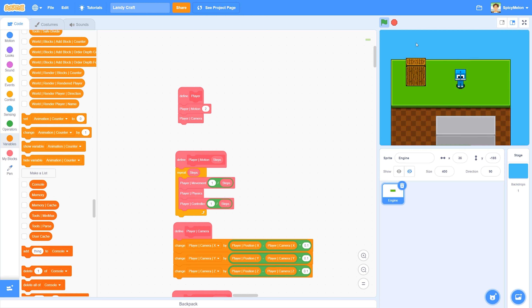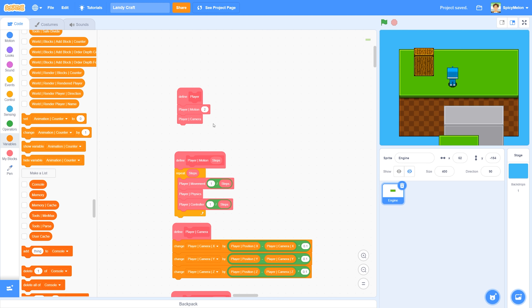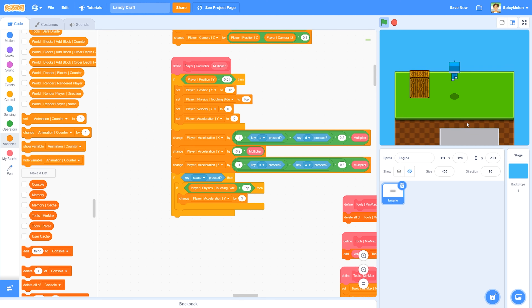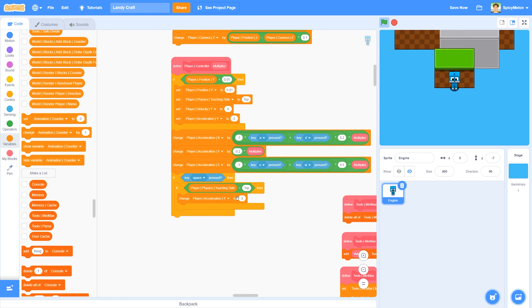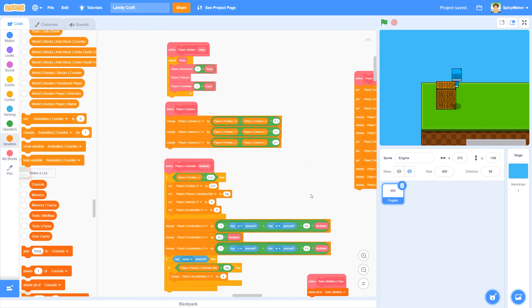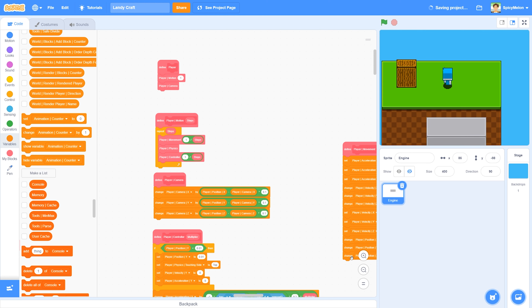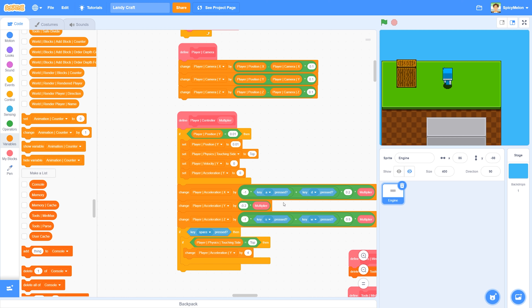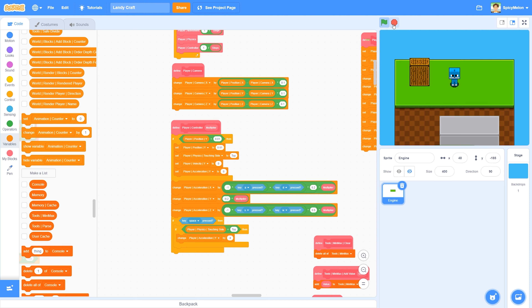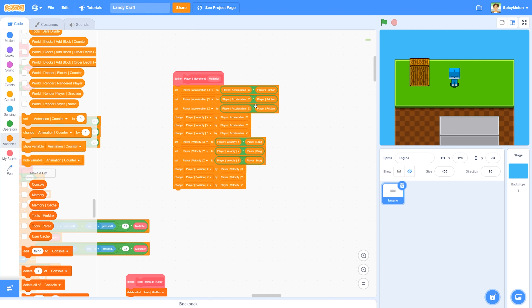I'm just going to leave this at one and make the jump force six. That's the player - in the controller I just have the keys being pressed and I'm doing a negative for A then adding, that simple thing so you get one line of code to represent an axis of movement. Then this is the movement itself: I'm taking the acceleration, multiplying it by the friction, changing the velocity by the acceleration, multiplying acceleration by the drag, then changing the position.